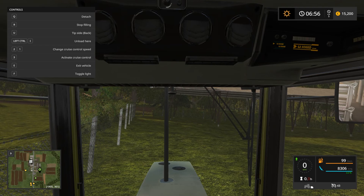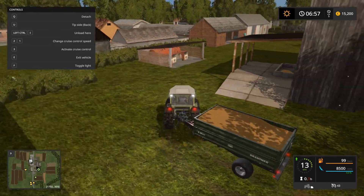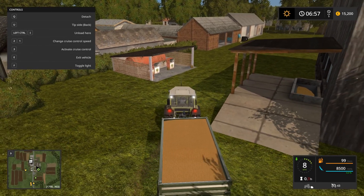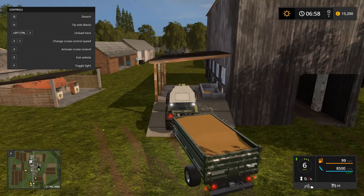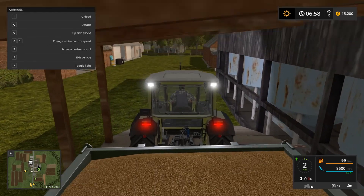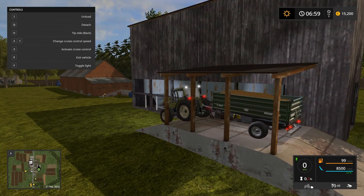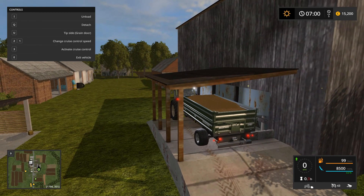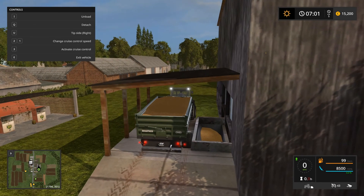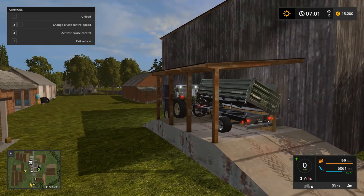You can see the grain going down in the bottom right. When I tip it up it hits the top and grain can fly everywhere. I can see it says 'unload' at the top. I'll change it to 'tip side right' — hopefully that works. Unload — yes, that worked.